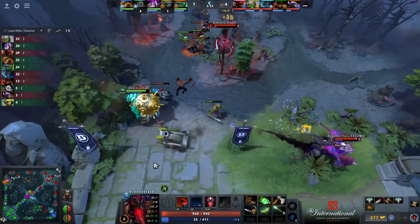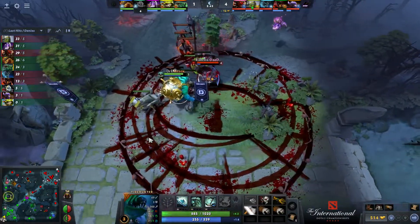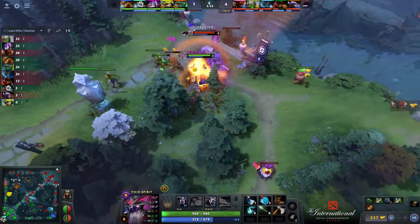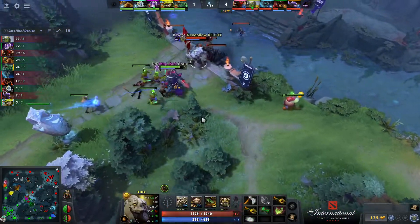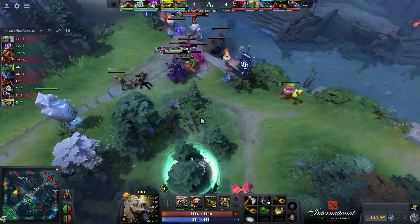It's actually kind of ridiculous how much this mana burn does. As a Bristleback, you pick this to dominate Visage in lane — and you might be getting enough farm for yourself, but so is Visage. Being fourth on net worth at six minutes into the game is a big win.